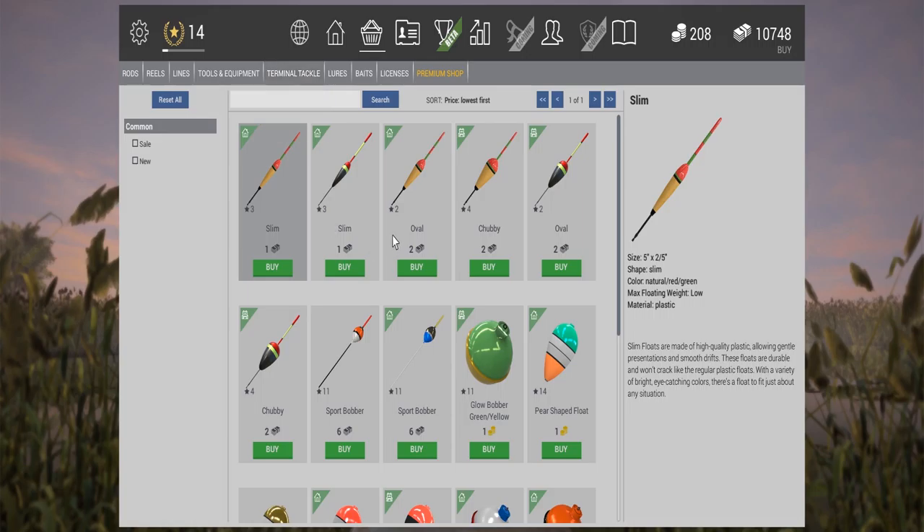Afterwards go to bobbers. When you get to level 4 you need to get yourself the Chubby bobber. I prefer this one because it's really good. The color is black, red, and light green. That green is really good - when it gets really dark outside it's like a fluorescent color, so it will show you exactly where your bobber is. This one is the best for this kind of thing, and it has maximum float weight, which is high. So when you have a really big bait, it's really good.